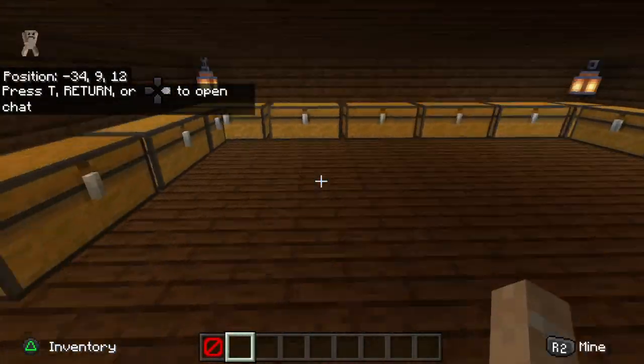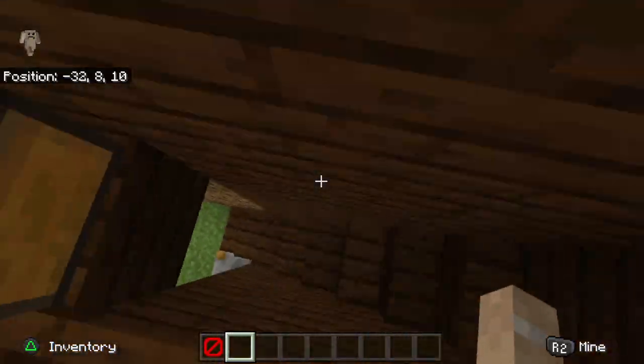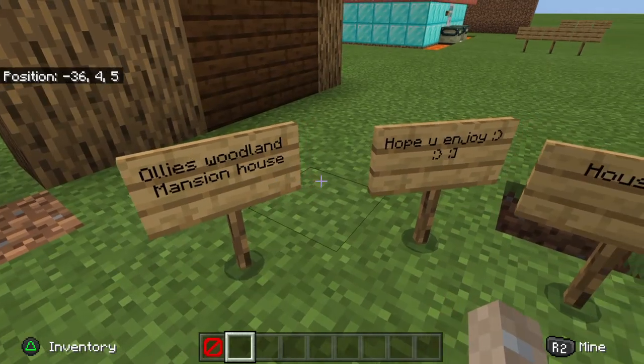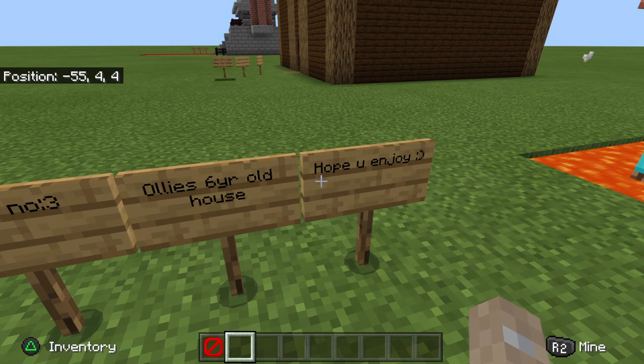Got all the good things — enchants, stonecutter. Up here you got storage, lots of chests, nothing in them. This one is number three — it's called Ollie's Woodland Mansion House.